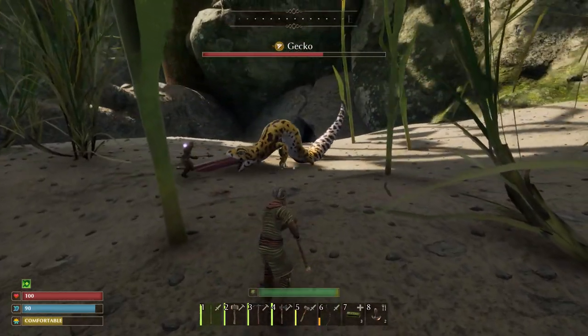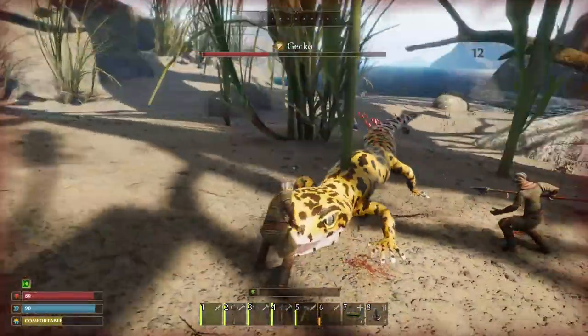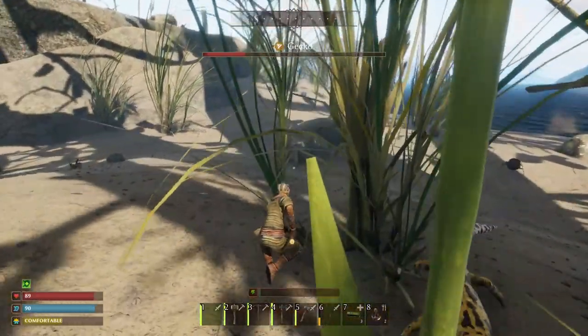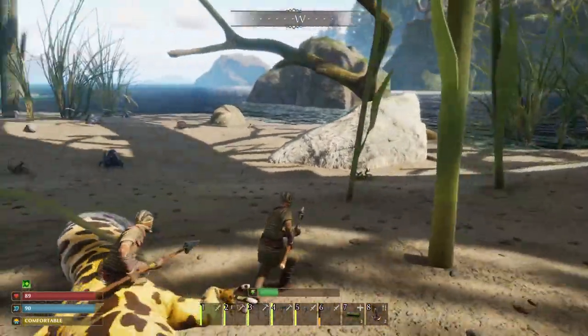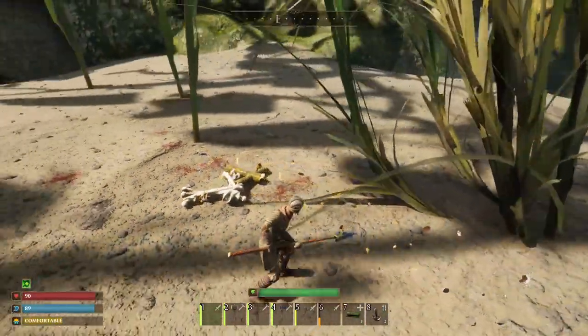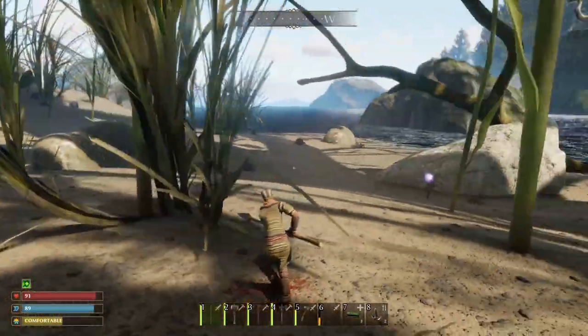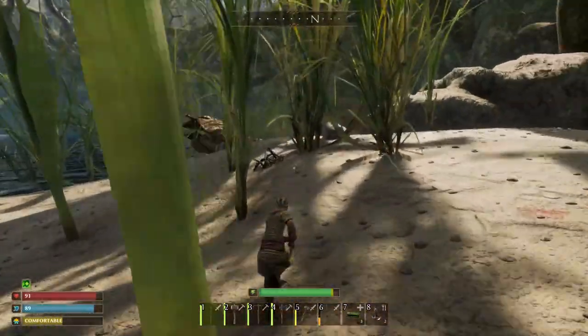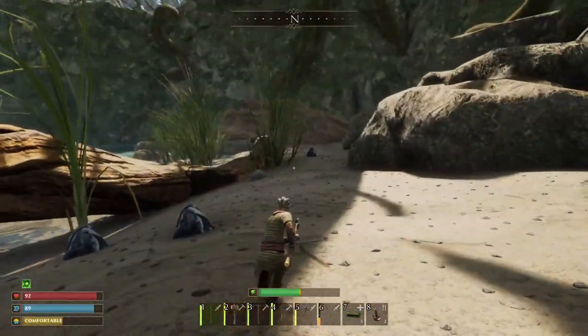I'm doing 21 damage, 19 damage — only four with the bow. 48 on a critical hit! That wasn't too bad. I hate killing them — I can't wait until we can tame geckos. Oh, a snappy one! You have to think fast.